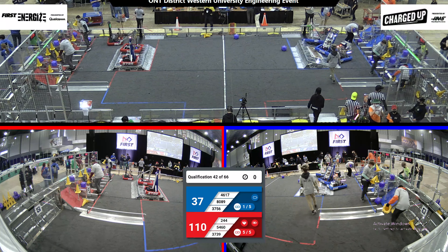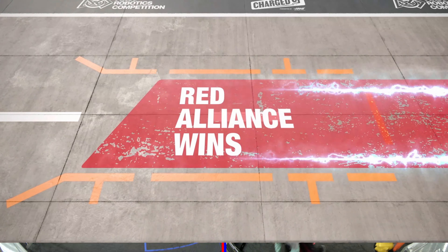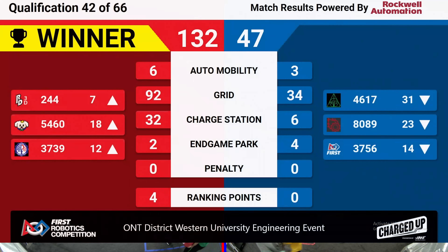Looks like we've got the floor ready — qualification match 42 results are in, and red alliance takes the win with a score of 132 to 47. Red alliance is taking home four ranking points, with all three of their alliance partners going up in rankings. We'll be back with match number 43 shortly.